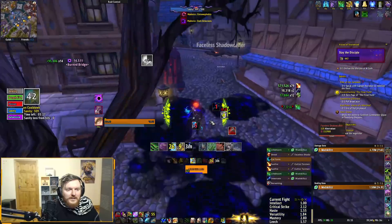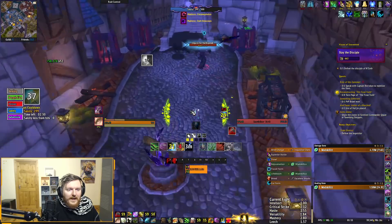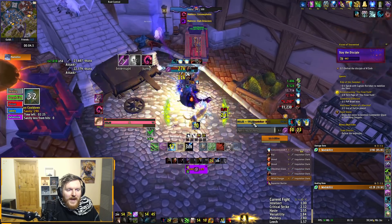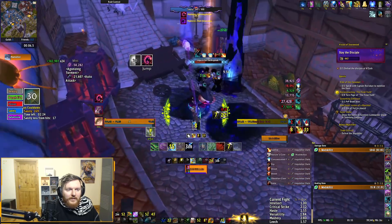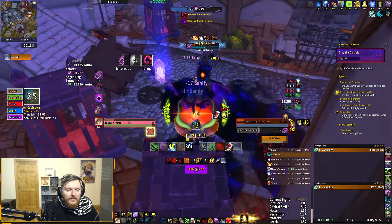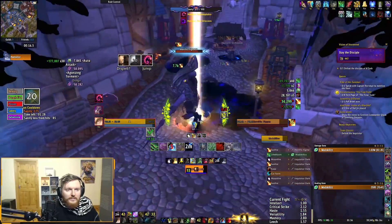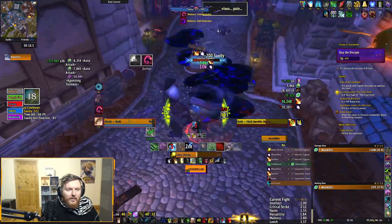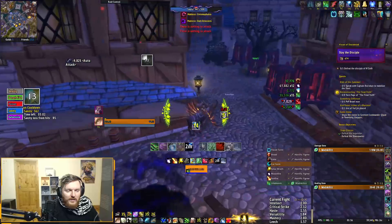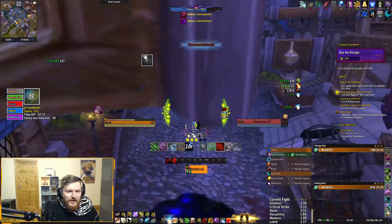Honestly this boss is gonna suck man because I can't avoid the damage or the sanity drain. I don't know if anyone knows a way of avoiding it but I literally can't do anything here. I got the wooden proc dispel - I guess maybe I could line of sight it. I could try an los here but yeah I've lost quite a bit of sanity there. This boss is kind of annoying as well, I don't have my trinket or anything.